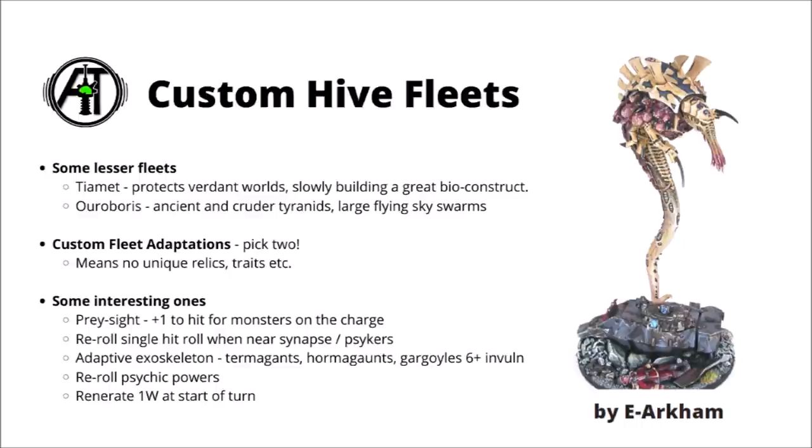Finally, if you want to represent your own Tyranid Hive Fleet, there is an option for building custom Hive Fleets. There are plenty of other smaller ones in the lore, and you can always make up lore for your own. A couple of the more interesting ones include Hive Fleet Tiamet, which unusually protects some verdant worlds where they appear to be constructing some great bioconstruct of uncertain nature. The enormous psychic signal being produced leads Xenos Inquisitors to suspect it might be a great psychic beacon to draw yet more Tyranid organisms to the galaxy. Another is Hive Fleet Ouroboros, suspected by some Imperial scholars to be the first Tyranids ever to reach the galaxy, not recognised at the time — records from Millennium 36 detail horrors descending from the sky, and their bioforms appear ancient and cruder, far less adapted compared with the more current Tyranids of Hive Fleet Leviathan.